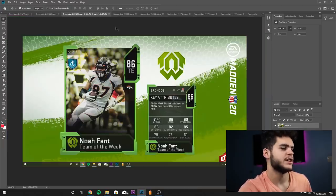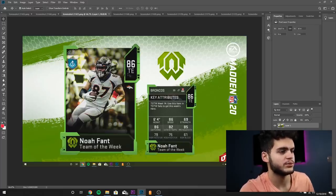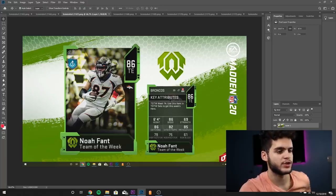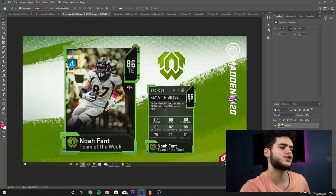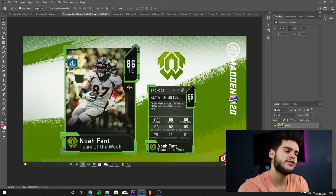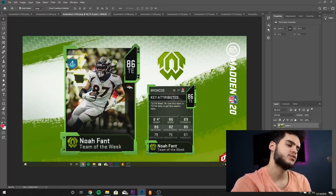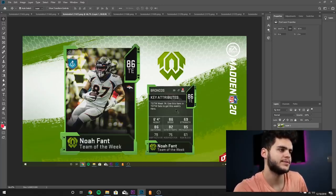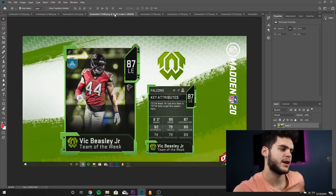Next row — 86 overall tight end Noah Fant. He had a really good week and he's typically fast, so speed should match up. He's 6-foot-4, great height for a tight end. 86 speed, 69 strength, 86 catching, 82 catching in traffic, 85 spectacular catch, 79 short route running, 75 medium route running, and 61 run blocking. He'll be fast and a decent catcher, but can't really route run or run block — more of an over-the-middle drag type guy than an actual route runner. Decent speed, decent height, nothing too special, but not a bad card.